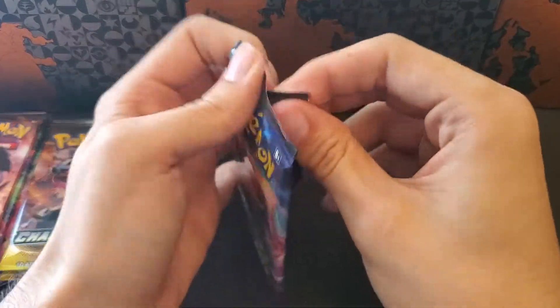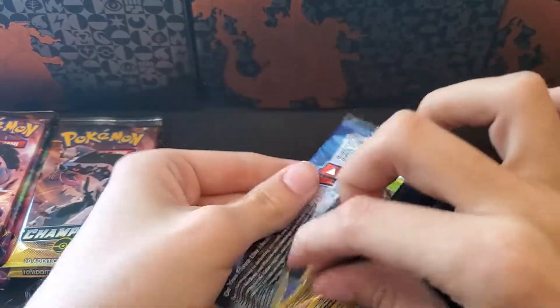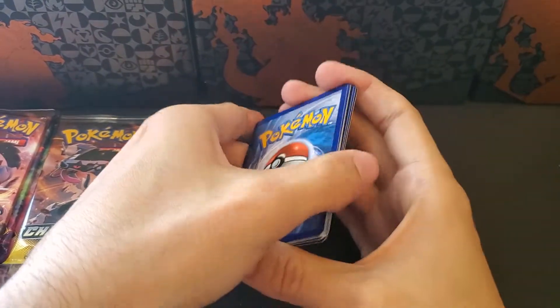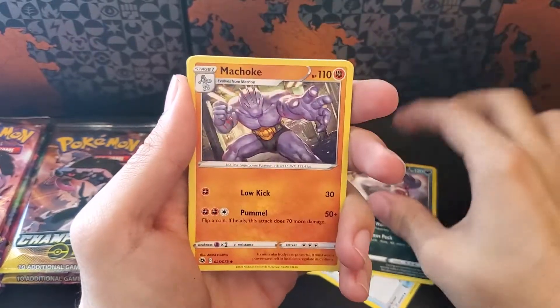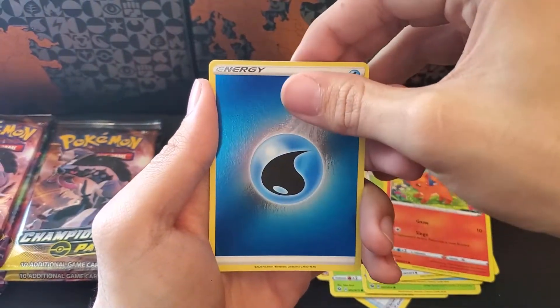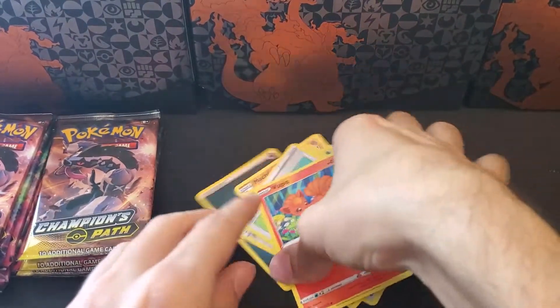Moving along. Let's go water. Hyper Potion, Malamar, Liepard, Weedle, Kakuna, Hattrem, Potion, Vulpix, a Reverse Water Energy, and a Holographic Lichen Rock.